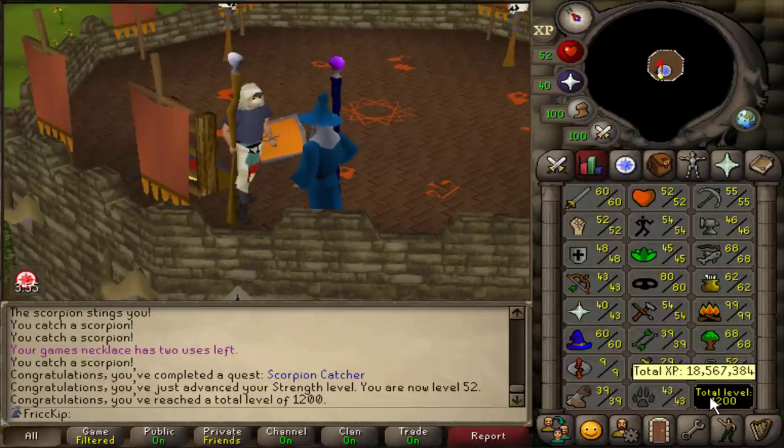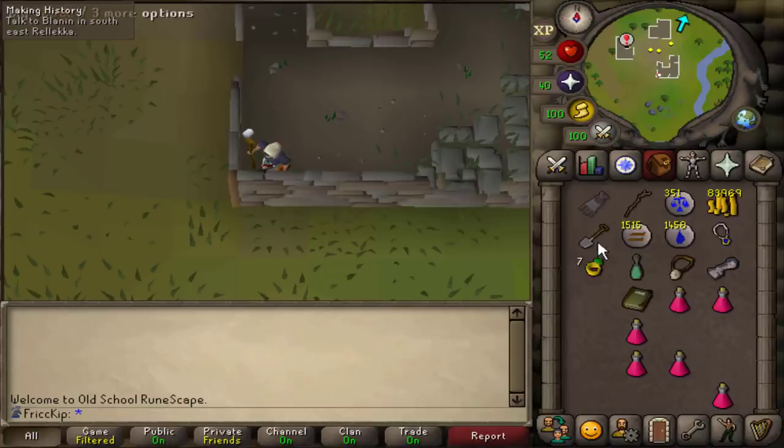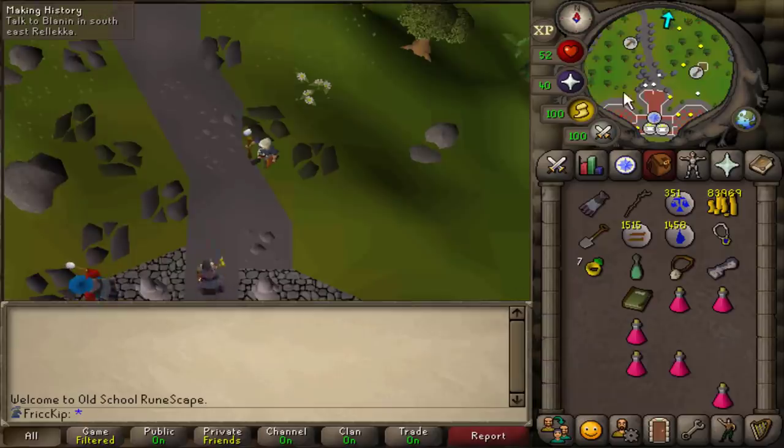Oh hey, it's 1200 total level! We've been using up a bunch of anti-poison while going through all these different quests, so I figure may as well stock up. Hopefully this should last a while — you can just buy regular anti-poison, but this stuff's a lot better. This is the good stuff.